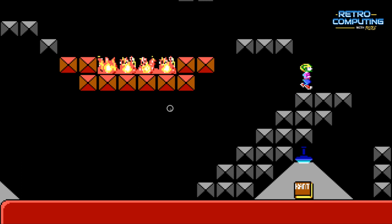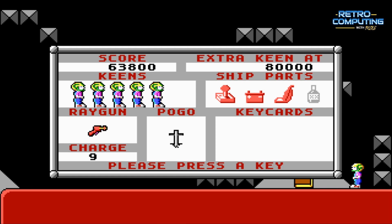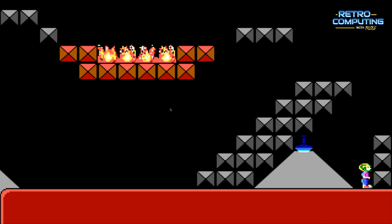I get a book for my efforts — books are worth a lot of points, I think they're the second most valued item. I'm at 64,000 points right now, and when I reach 80,000 points I'll get a new life.